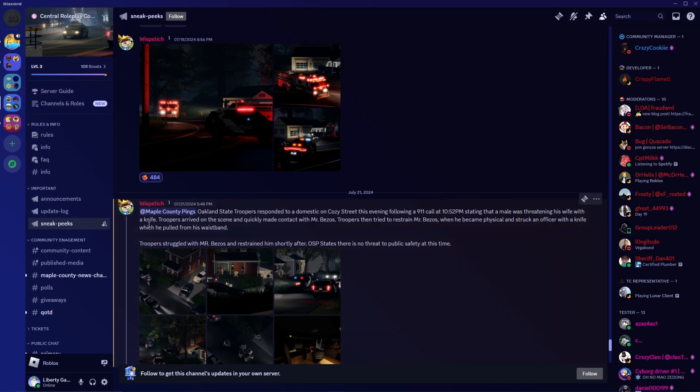Wispatch put out a few weeks ago: Oakland State Troopers responded to a domestic on Cozy Street this evening following a 911 call at 10:52 PM stating that the male was threatening his wife with a knife. Troopers arrived on scene and quickly made contact with Mr. Bezos. Troopers then tried to restrain Mr. Bezos when he became physical and struck an officer with a knife, which he pulled from his waistband. Troopers struggled with Mr. Bezos and he was tased shortly after. OSP states there is no threat to public safety at this time.